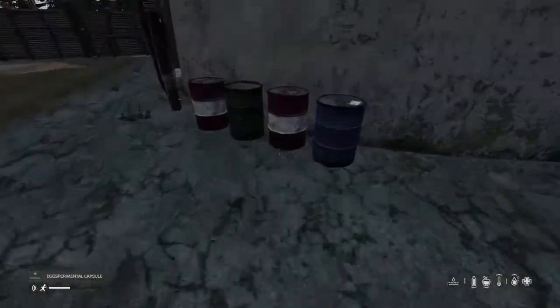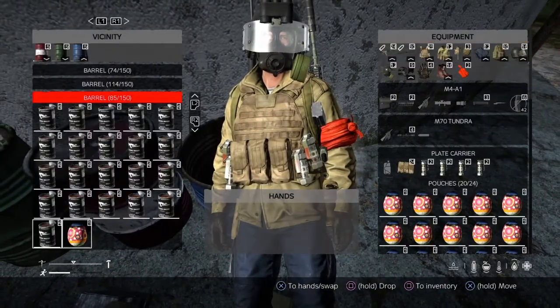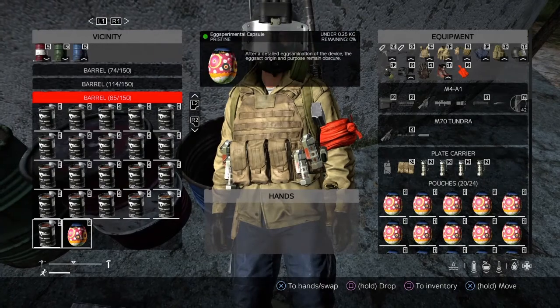You cannot store NPCs in them, but you can store zombies, bears, wolves, chickens, cows, deer — everything I listed earlier.